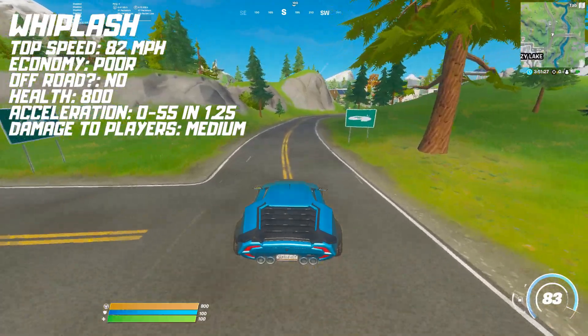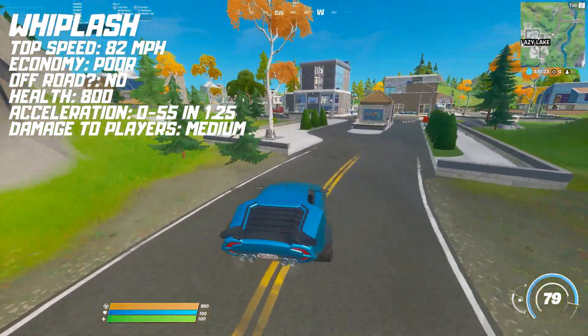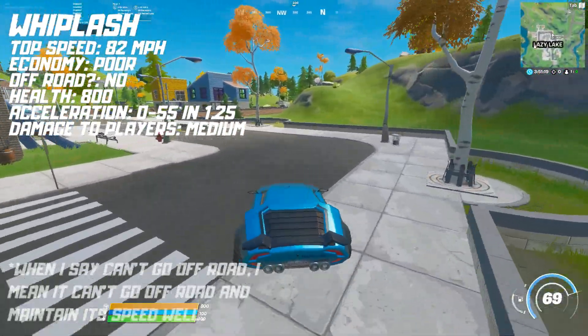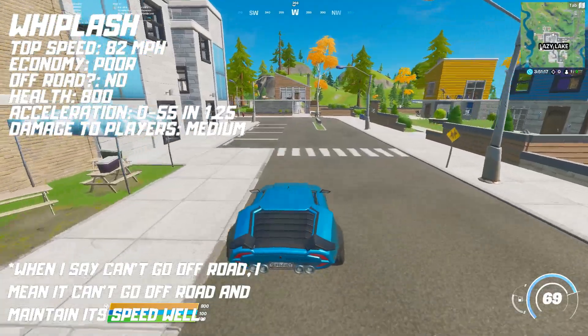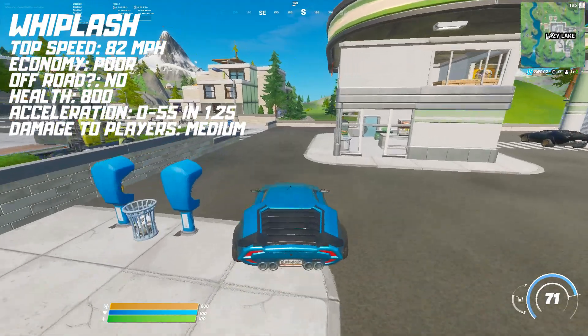Second of all, we have the Whiplash, which is the sports car. It can reach a top speed of 82 miles per hour and has the worst economy out of every car in the game. It can't go off-road very well and has 800 health. It reaches 0 to 55 in 1.25 seconds and does medium damage when hitting an opponent.